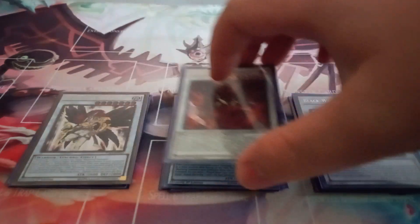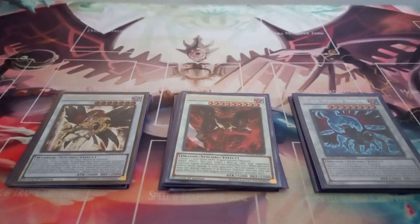Then I also play one copy of Hot Red Dragon Archfiend Abyss. Abyss is in here because you can use Oroshi and Black Winged Dragon to make it, and if you have a Twin Shadow set and your opponent tries to go Dark Ruler No More, you can activate Twin Shadow in response and then chain Abyss to negate the Dark Ruler No More.